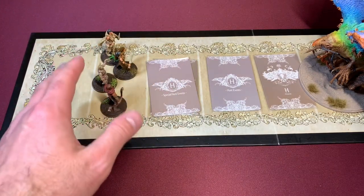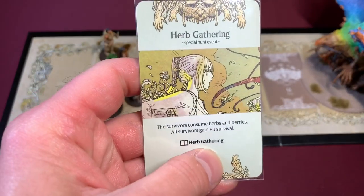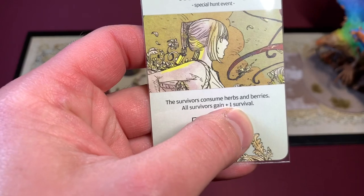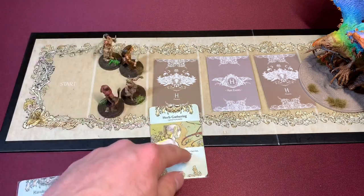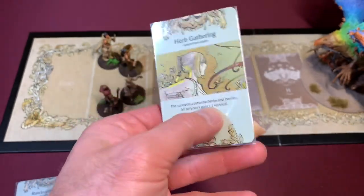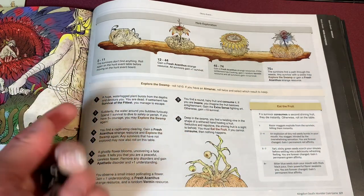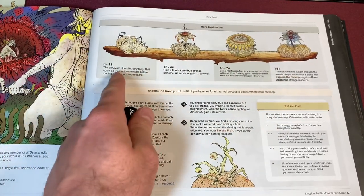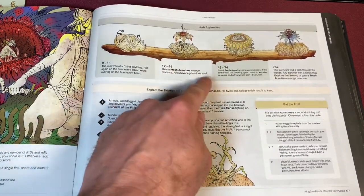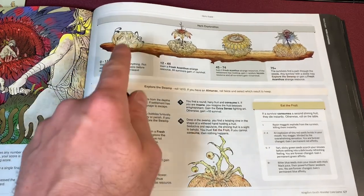We're moving everybody up for our next hunt event, and Palin is going to go next. He's got the bone sickle, so he'll grab the special herb gathering card. The survivor consumes herbs and berries — all survivors gain plus one survival. Since we all just lost one survival from the previous event, we're just going to net these out rather than take it off and put it back on. We're taking care of herb gathering as our special hunt event.